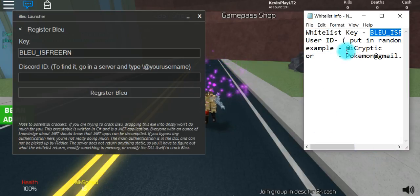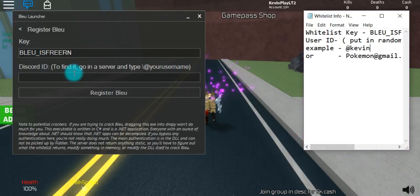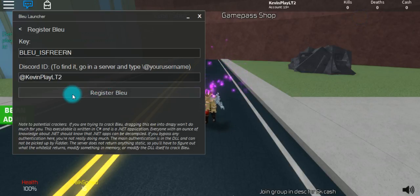It does not matter what email you put — you can see there's examples. You can put anything you want. I don't really think it matters if you put your real one. For Discord ID — this changed — I'm just going to put something here. It's not really my Discord ID, but I'm just going to put that right there. Minimize that, then click 'Register Blue'.